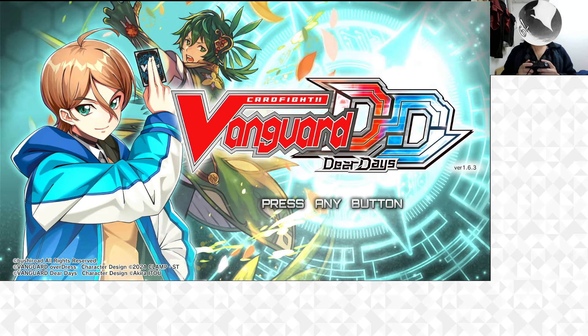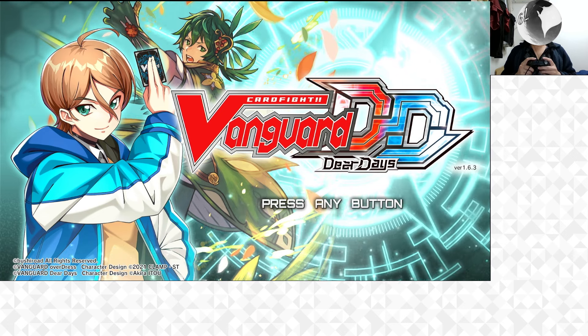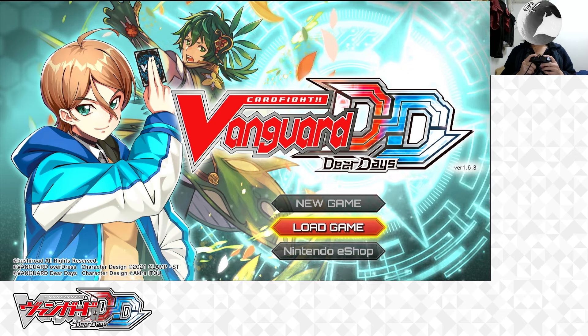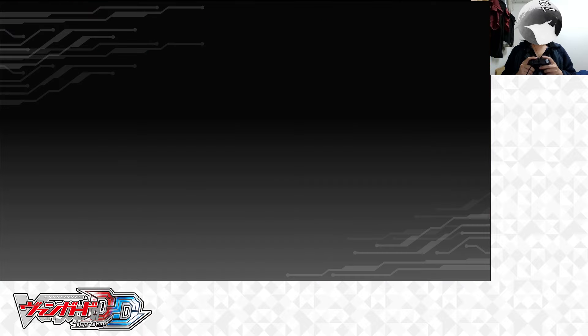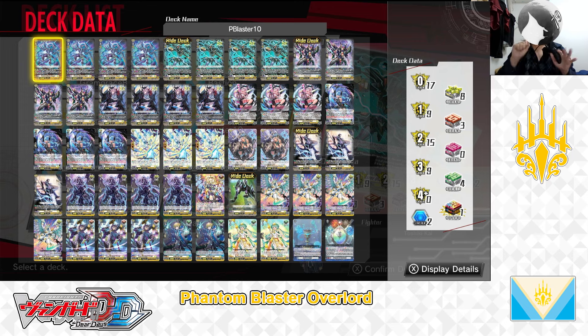Greetings, MantaRae79 here, and welcome back to another Deck Profile video for Card Fight Vanguard Deardades. Today's Deck Profile is a Keter Sanctuary, Phantom Blaster Overlord, D-Booster 10 deck. Let's get started — pressing the A button now, loading game, and proceeding. Here we are in the main menu, in the Edit Deck menu.